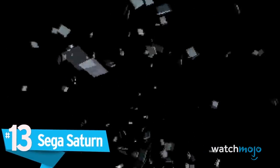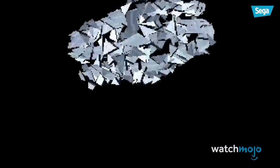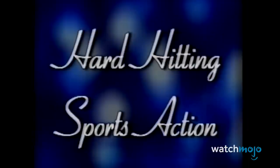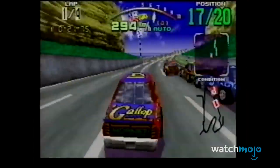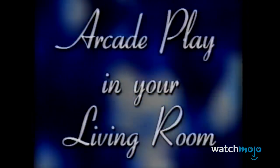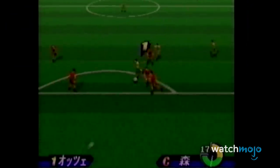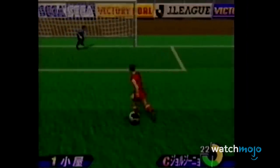Number 13: Sega Saturn. Powering on the Sega Saturn was almost like bringing the future into our living rooms, and we aren't just saying that because of the Saturn's impressive 3D visuals. The system opens with a collection of squares flying across the screen and coming together to form the logo. It's as if pixels were separating and coming together to form better visuals. Simple, yes, but an elegant way for players to step into a new generation of games.